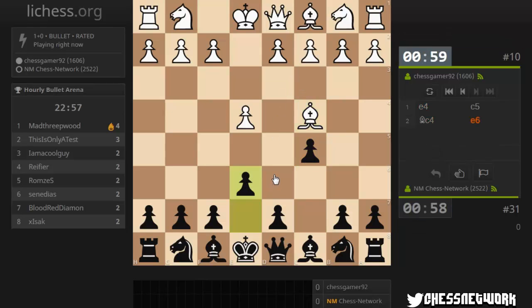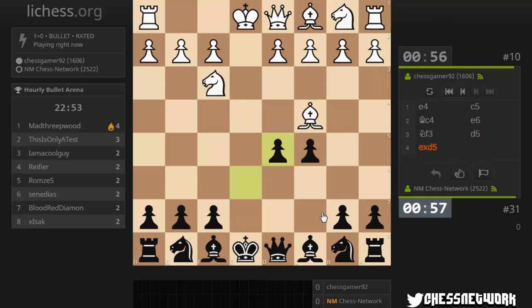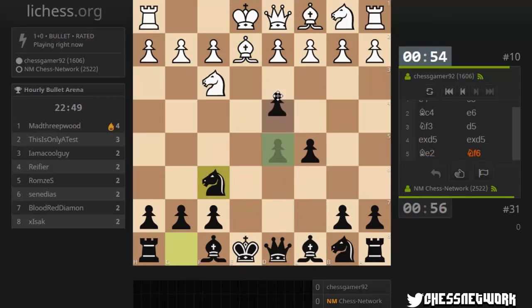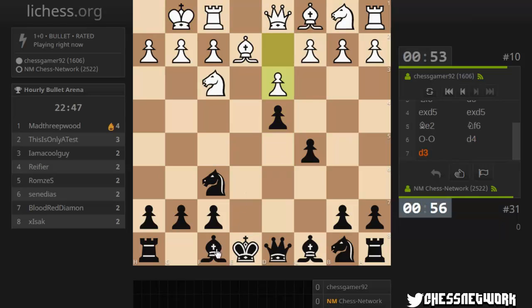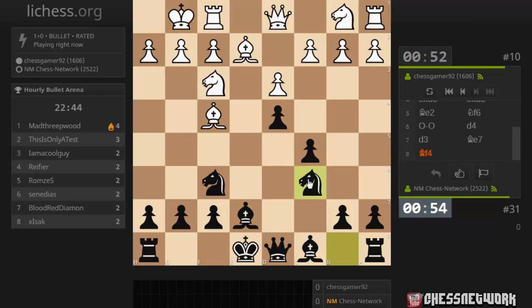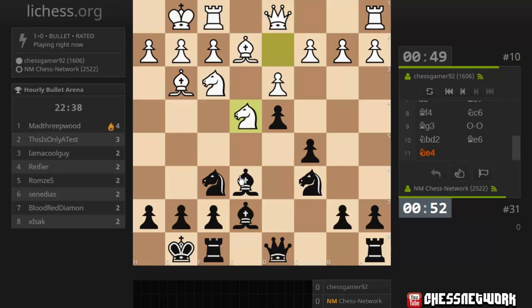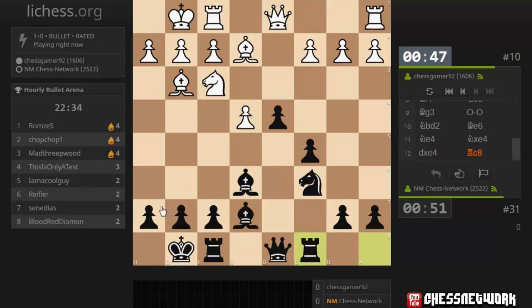Sicilian land. Let's stop bishop takes f7. I like being able to expand with tempo there. Let's stop d4. Prevent potential pins against my knight. This is a good square for a knight or a bishop.